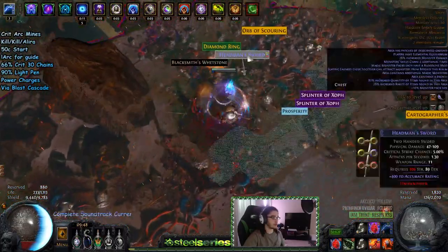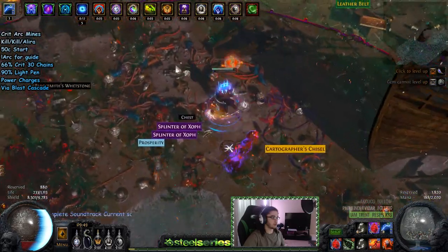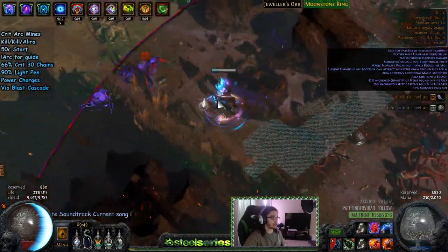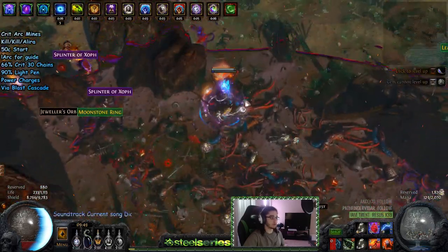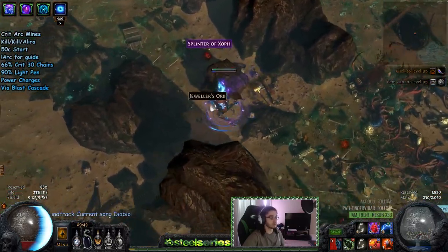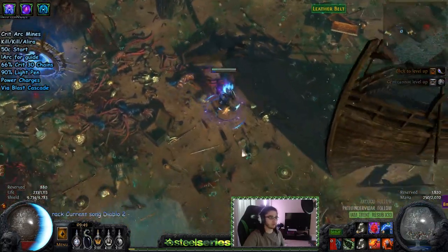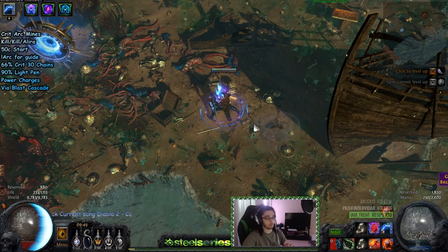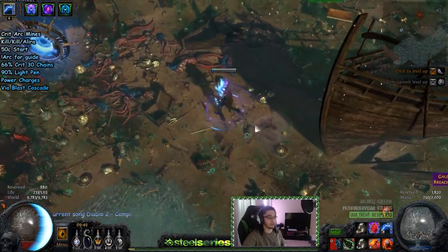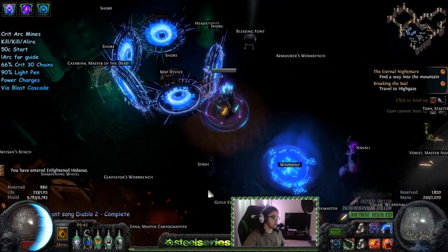The biggest annoyances with this build: don't run Domination because it puts a bunch of rares together and you have a chance of getting 'Allies Cannot Die.' It's not that bad, it's just when it's inside a shrine there are so many monsters. Also Allies Cannot Die on totems sucks because they never move and Arc can just rotate around. Proximity Shield — despite what people say — monsters can actually die before their proximity shield goes up if it's a beyond pack. You can also just lay mines, let the monster walk over them, press detonate, and they all die.